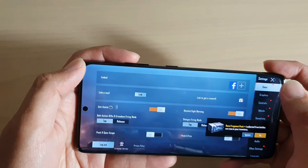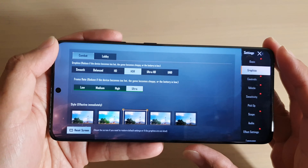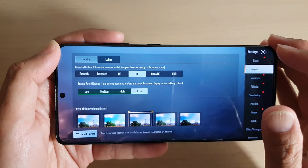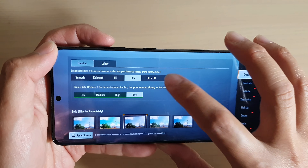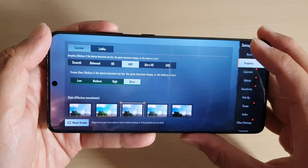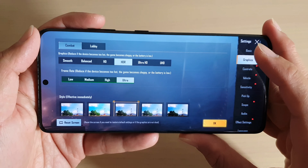I'll go into settings now. I tap on the settings button, then go to Graphics. The maximum graphic quality I can select is HDR — I cannot choose Ultra HD or UHD, those are coming soon and not yet available. For frame rate I can choose low, medium, high, or Ultra. Ultra is the maximum I can choose at the moment.